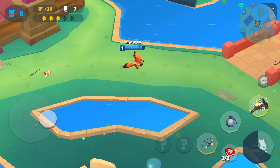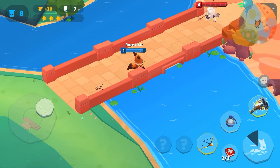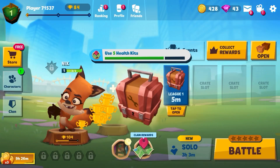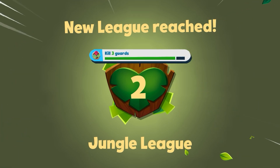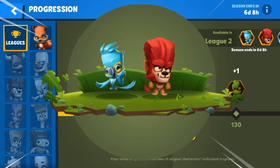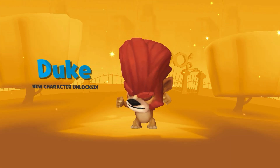So let's find someone to kill me. There we go — come on, Bruce. I want him to kill me because I only need 20 trophies to reach League 2. And there we go. Let's tap on Duke. There we go, you guys — we unlocked Duke!